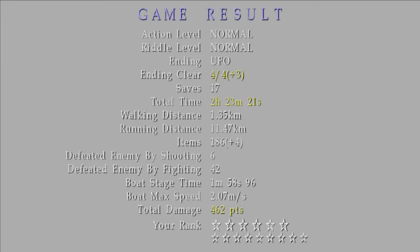The items highlighted in yellow are the ones that fit the qualifications for the ten-star ending. Things like defeated enemies, boat stage time, and saves all need to be better than what we got here. We're not even going to be able to get all the achievements for this because you have to fight 75 enemies with both guns and melee, pick up over 150 items, and have a boat time under 120 seconds. It's annoying. Not worth it. Don't do it.